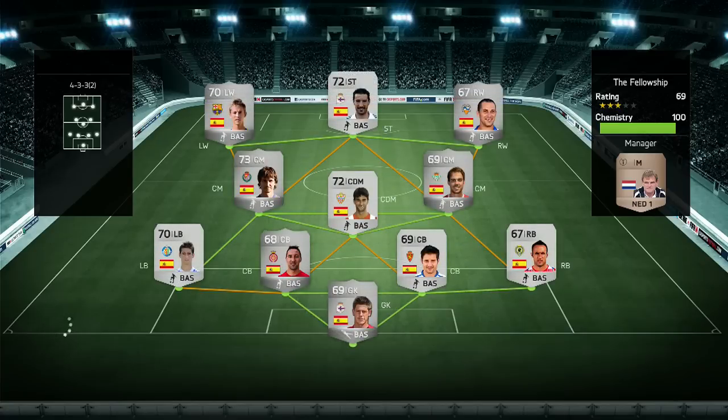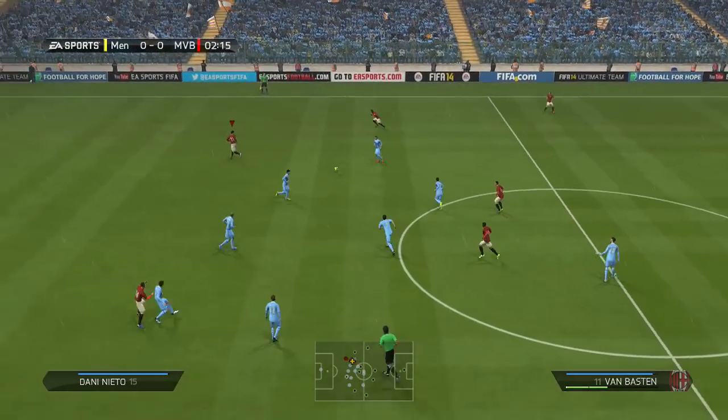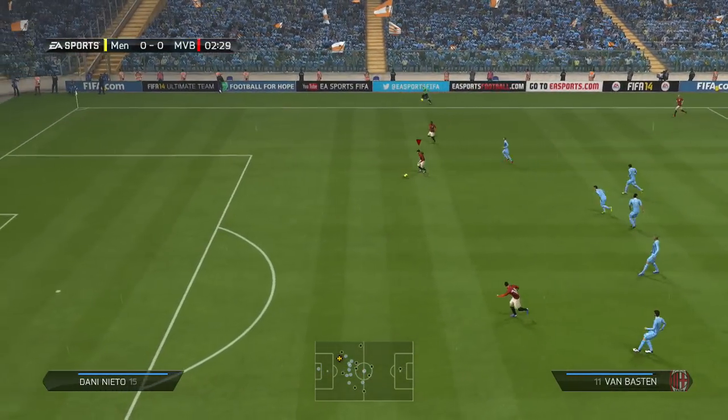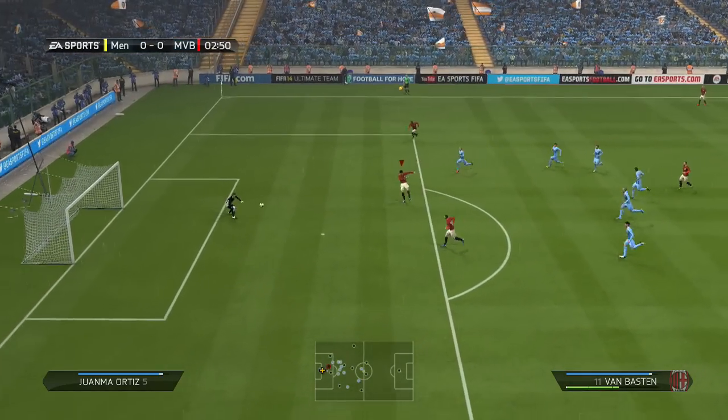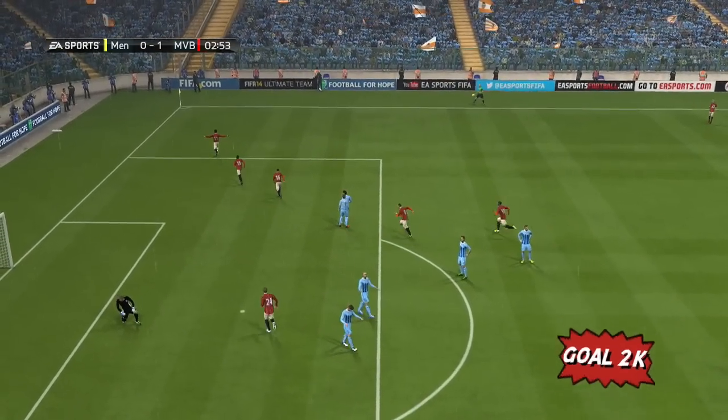We go into the first game and we're up against a full silver team. I'm still pretty confident — you might have a full silver squad, but I've got some decent players. Schneider gets his first touch and plays in Van Basten. He's playing a high line — I don't know why. Do not give Van Basten that time and space, because that's what he'll do to you. He'll absolutely destroy you.